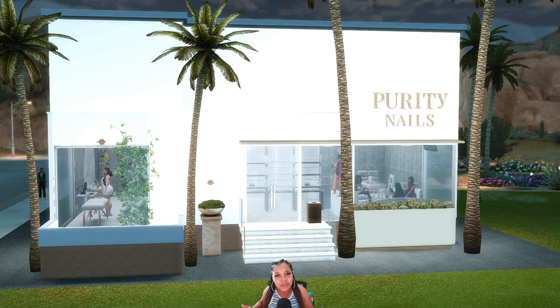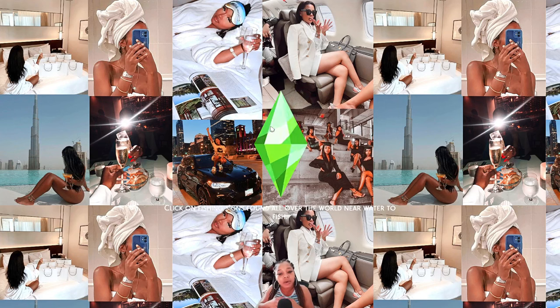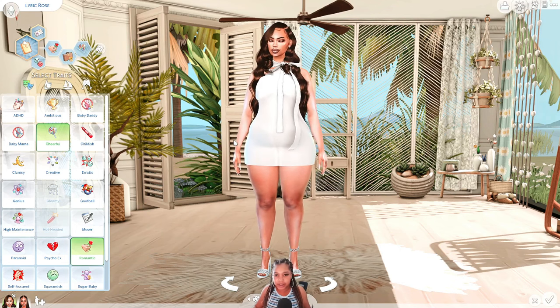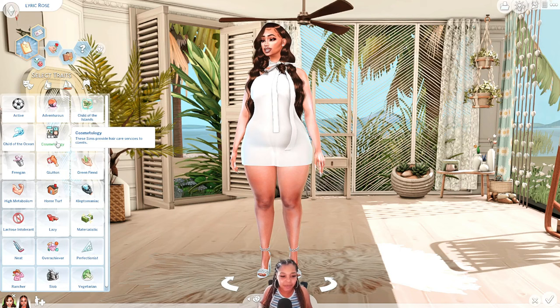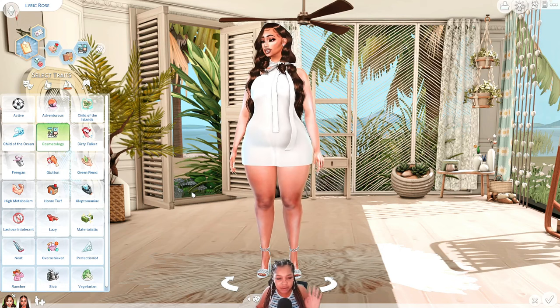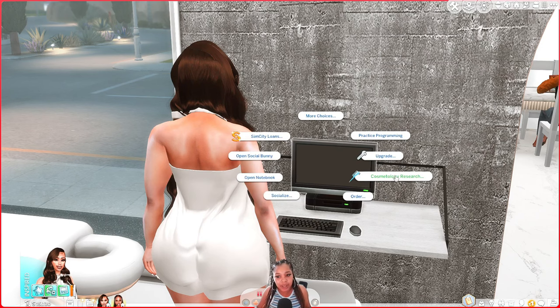Let's get in game. If you've been in my recent Twitch streams you've seen this salon before, but today it's a cosmetology school. First things first, we need to give our sim the cosmetology trait in CAS. So we swapped out cheerful — she'll need that trait anyway — and now cosmetology shows up on the side panel.